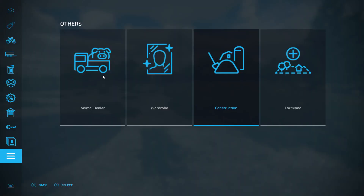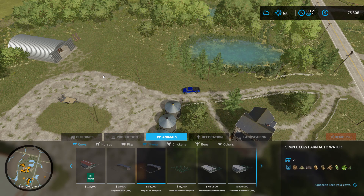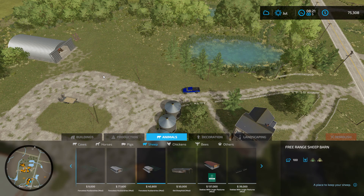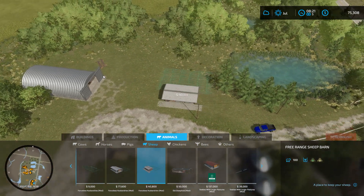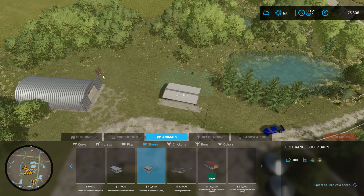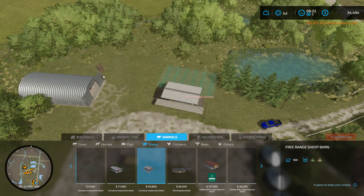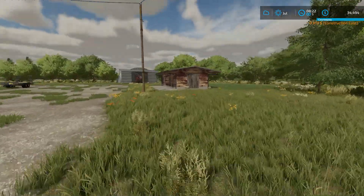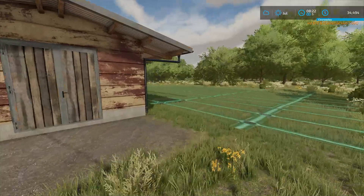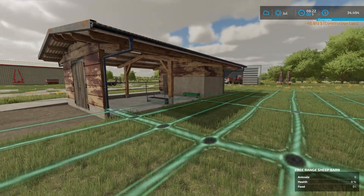Now that we are all established here on the new piece of land, we're going to add some sheep into the mix. We already have cattle. I think sheep would be another good one to start with. We're going to do a fenceless pen right now, then add a fence to it. Once we get some sheep in here, we'll know where to put the boundary line for the new fence.